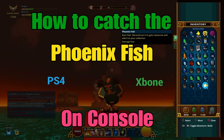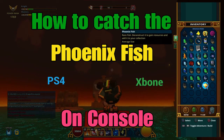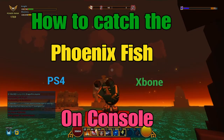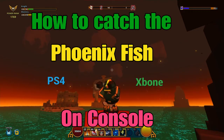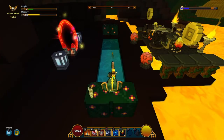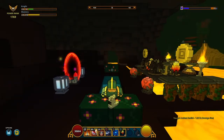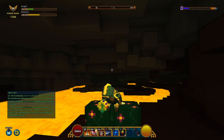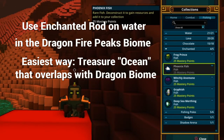Hi everybody, welcome to another iteration of how to catch a quote-unquote glitched fish on console — and I say quote-unquote because this is kind of relative. The reason I'm making this is because, as you can see, I spent a bunch of time trying to catch one in my club out of water I placed, and I got an ancient fish. At least there's glim in the mix.